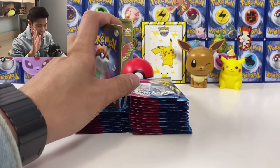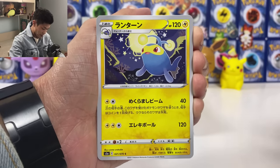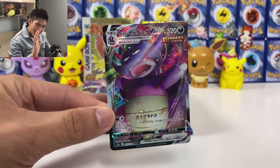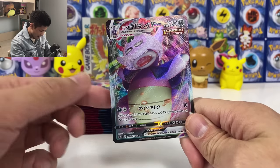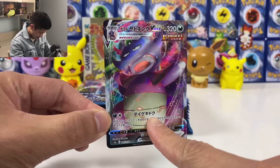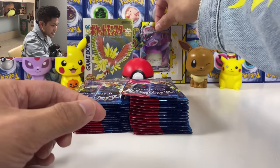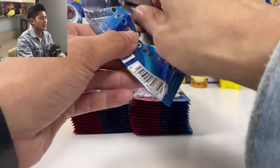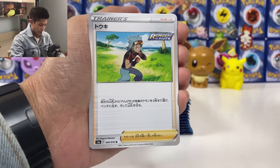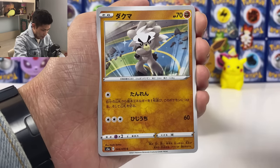Be sure to hit that like if you enjoyed the video, and please don't forget to subscribe — really appreciate your help. Okay, we got another Clara, which I just pulled. Lovely flop — wow, first pack magic. This is my first time pulling him after three boxes. He is so hard to pull — 10 damage plus poisoning your opponent with 12 damage counters each check. I feel like we have hits in every single pack.